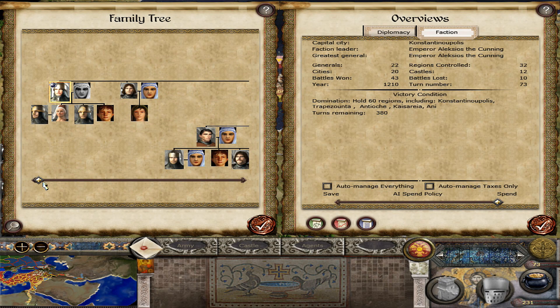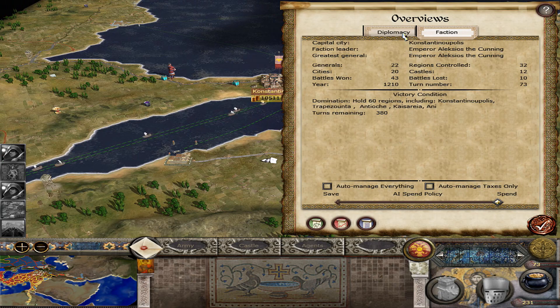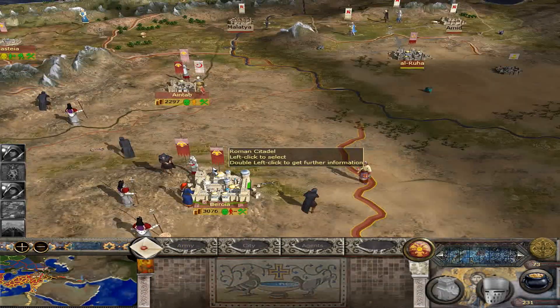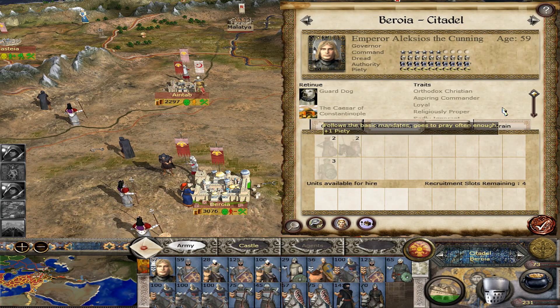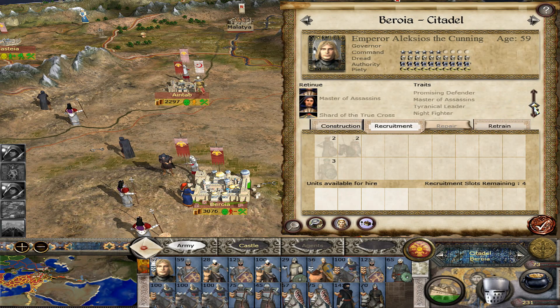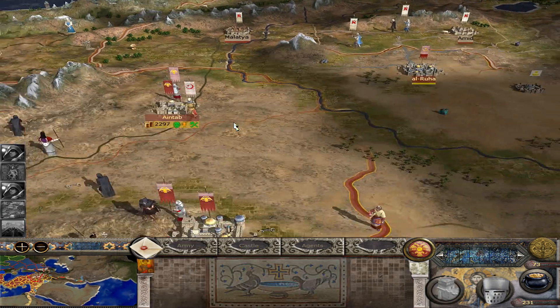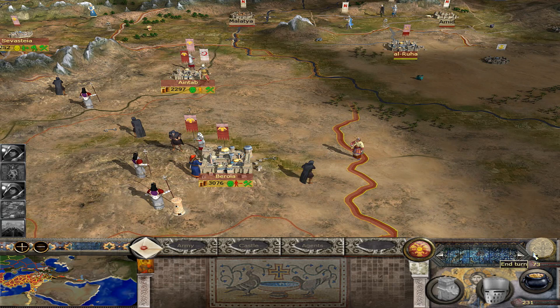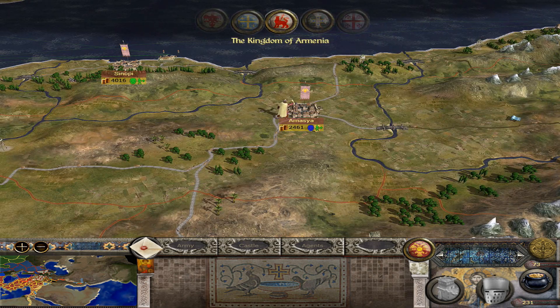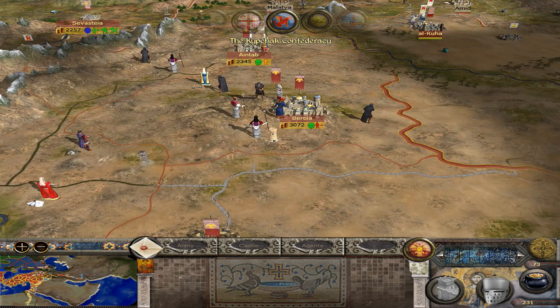Reminds me of my Holy Roman Empire campaign in the 1212 AD mod. If I lose my faction leader, he'll lose to the heir immediately. My Emperor right now is a supreme badass — he is a conqueror, the cunning. Shard of the true cunning, tyrannical leader, master of assassins, night fighter. It's going to be rough when Emperor Alexios dies. Every time I see his name, I think of the main character from Assassin's Creed Odyssey — just taking command of the Byzantine Empire. Technically that could actually be possible.